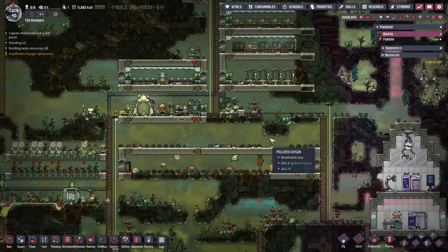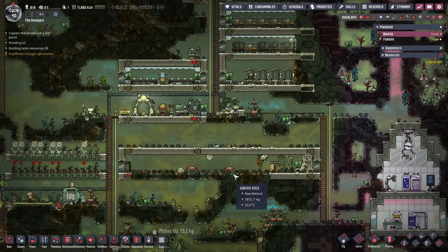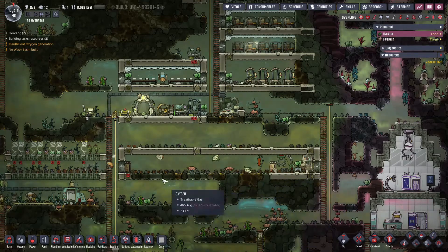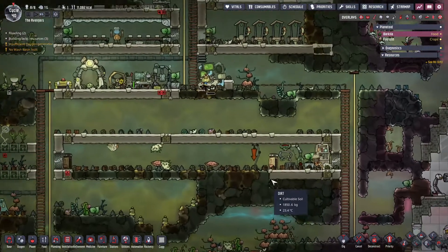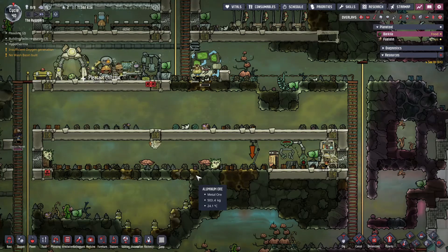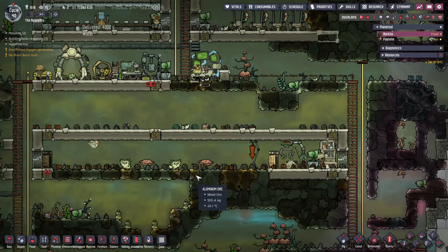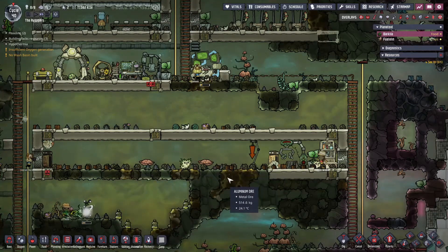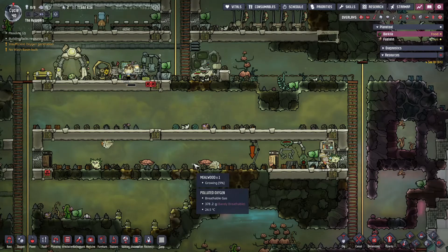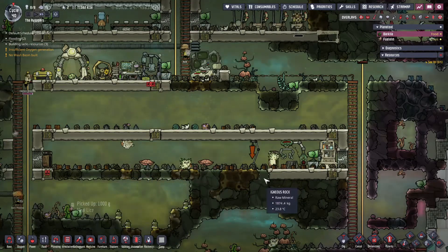Welcome back everybody to Oxygen Not Included Spaced Out Edition, here on our Avengers Colony. In our last episode we made our first natural farm. The goal is there are no planter boxes, so no irrigation and no fertilization going on. It is just two pips planting seeds. Despite the stuff on the floor, we can see they've planted a mealwood, two arbor trees, and there might be another mealwood in here somewhere. That's awesome.